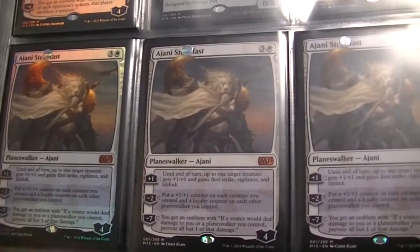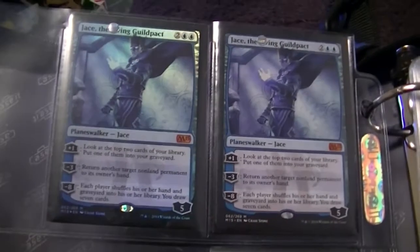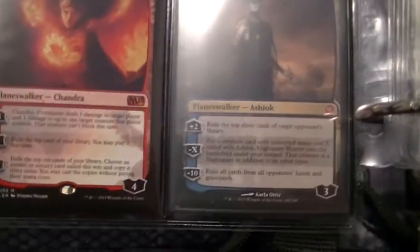And I got three Ajani Steadfast — this one is foil and these two are non-foil. On the back we got two Jace Living Guildpact, one foil and one not. I got a Kiora the Crashing Wave, Tezzeret from my old days of playing Magic, Chandra, and an Ashiok.